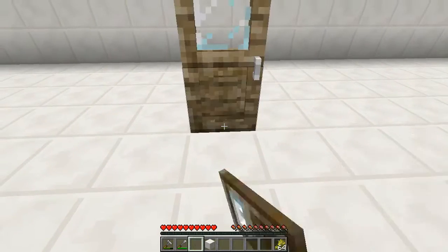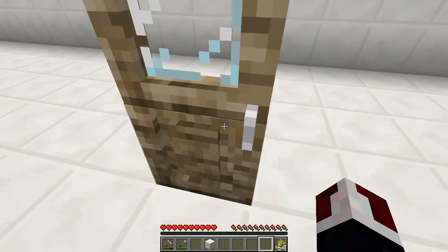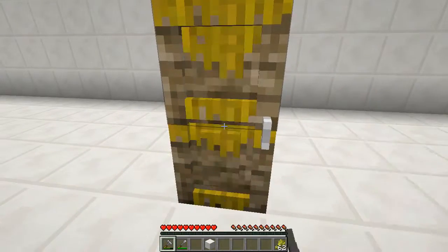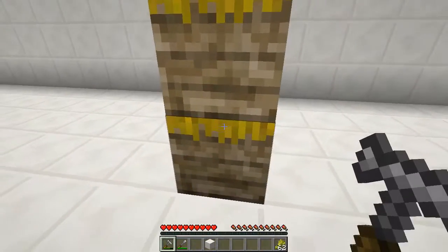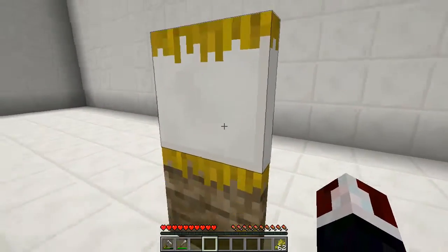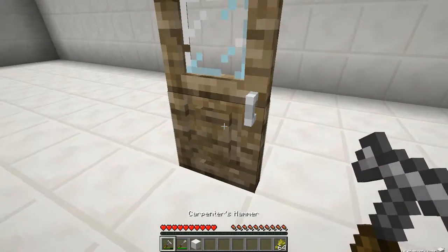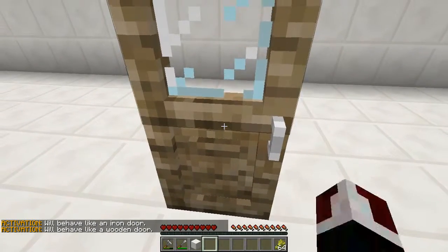Next is the carpenter's door, which looks really cool and has a handle on both sides that actually sticks out. It has two separate pieces because it's two separate blocks. Right clicking on it cycles through: a full glass door, a solid door, a screen door, a nice French door, or a hidden door on one side. You can also mix styles on the two halves. You can also set it to act like an iron door so right clicking won't open it, or like a wooden door where right clicking does open it.